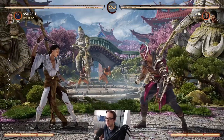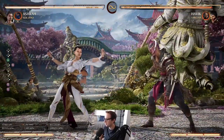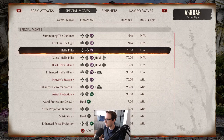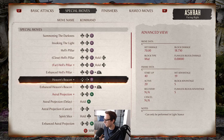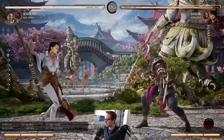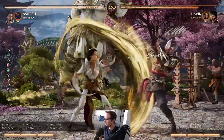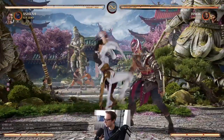And then we get to Ashrah's biggest strength, which is her projectile. This is a mid projectile — not many characters in this game have mid projectiles. The other unique thing about it is that it is actually plus on block. This thing is plus 5 on block. So if your opponent is blocking, this is something you can really lock down your opponent with and consistently deal chip damage.